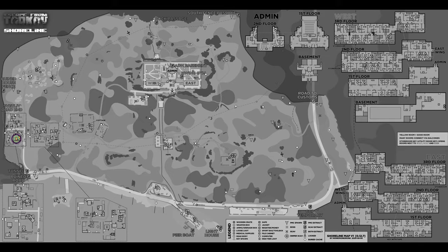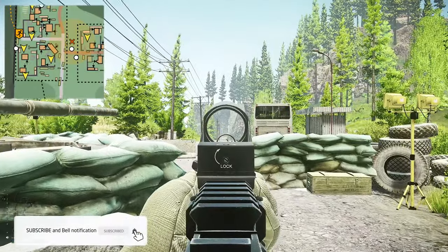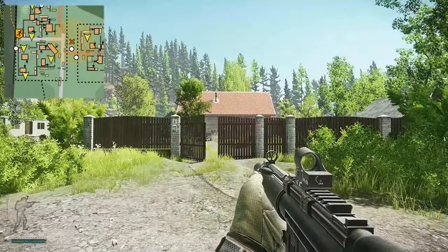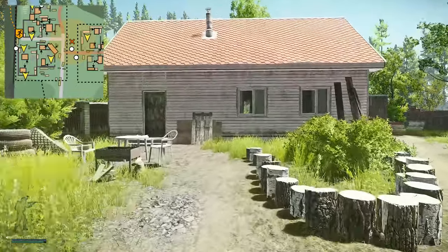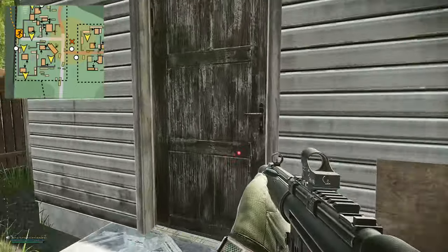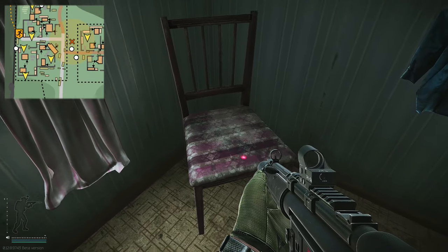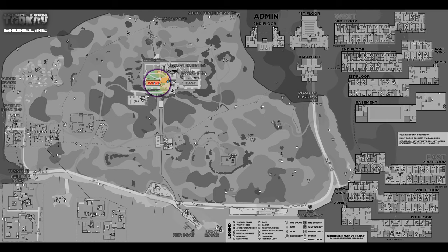Once you're on Shoreline, head to the western part of the map where you have the village. Here's the crossroads and right here is the tunnel extract. When you're next to the tank, turn around and you have this gate with the door open. Head through the gate and there's a house directly in front of you on the left. Go through the door and on the left again there should be a chair — the key spawns right here on the chair.